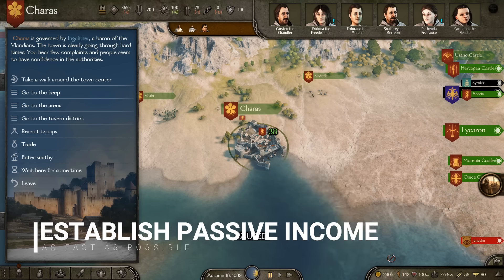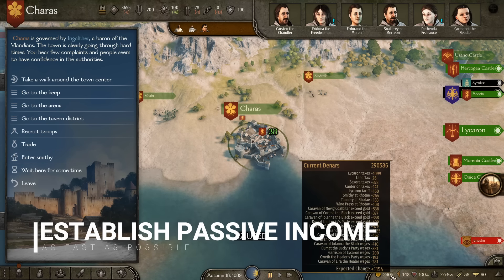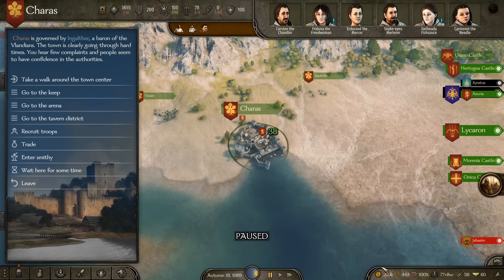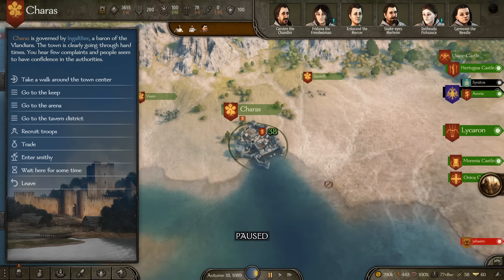Tip number five is passive income, and this should honestly be your top priority early on in the game until you have at least a couple hundred gold gain per day — if not a few thousand. All you need is about 15,000 gold to get started.